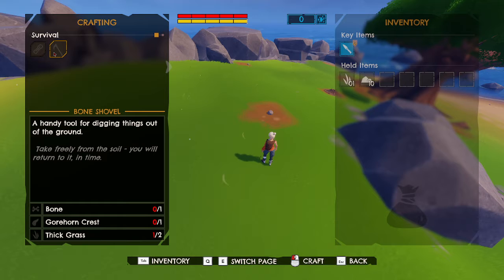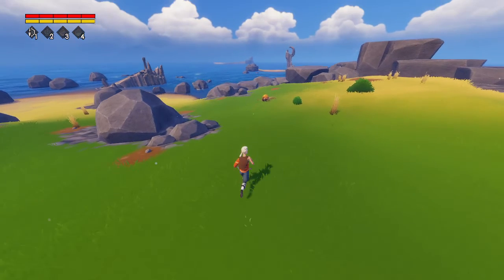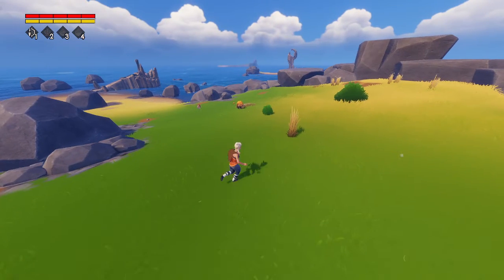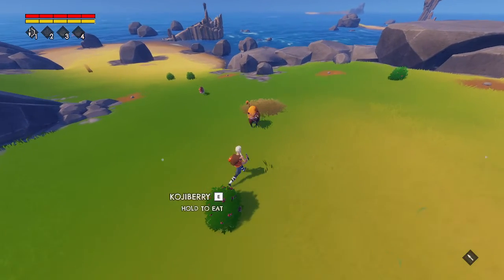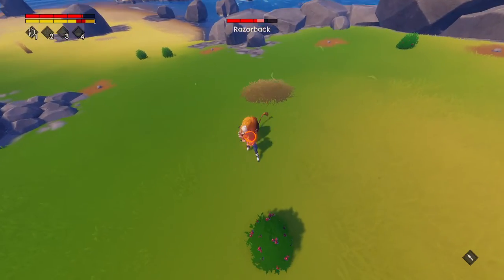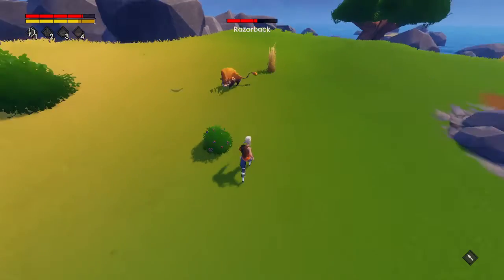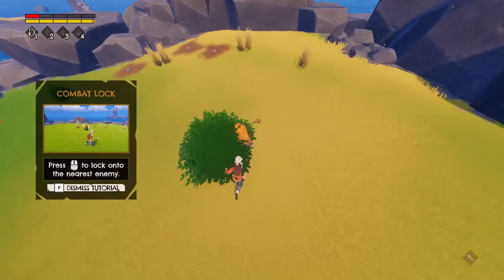Tab is crafting. I need one more thick grass, a gore horn crest, and a bone - I'm gonna look for those. Okay, I'm gonna get this pig. Hey pig - I think he wants to die.